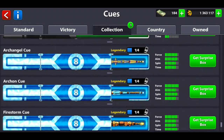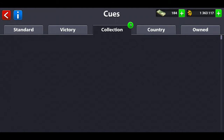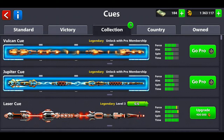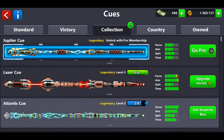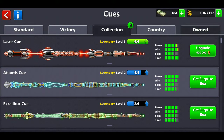The Archangel Q and the Firestorm Q look just like those membership Qs but like knockoffs, which is honestly funny. I can only unlock the membership Qs through membership — we got the Vulcan Q and the Jupiter Q. They're not that strong. The one I mostly use, my strongest Q in my collection, is the Atlantis Q.